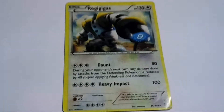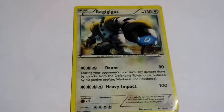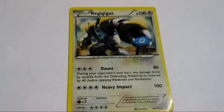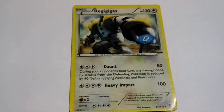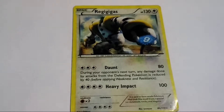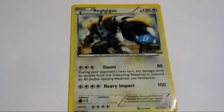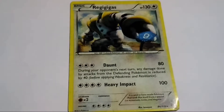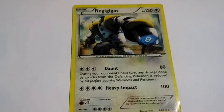Next Pokemon — Lords Who Come to Save the Earth — Regigigas. This is a very good type of Pokemon. It has come to save the Earth from all the evil like Deoxys and Palkia, Dialga and Rayquaza. It's Regigigas once again. HP 130. Attacks: Daunt and Heavy Impact.